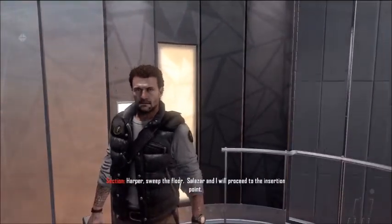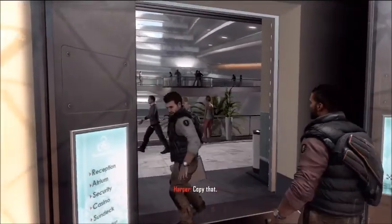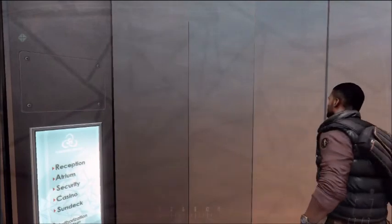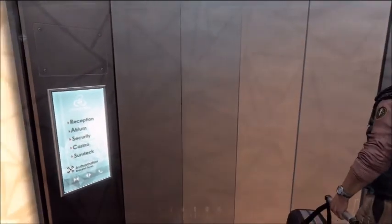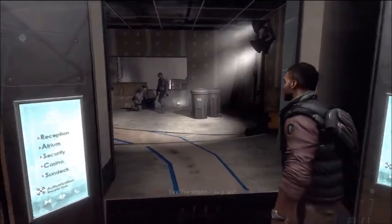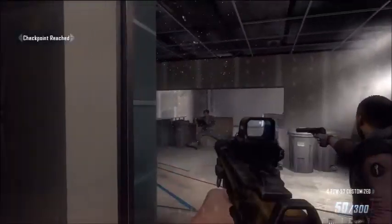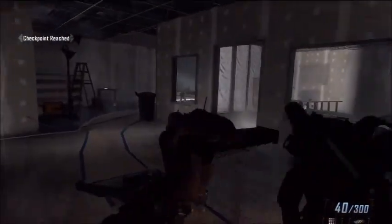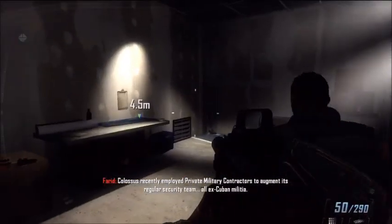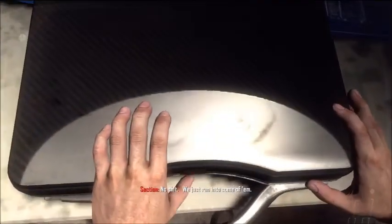Harper, sweep the floor — Salazar and I will proceed to the insertion point. Copy that. All right, now for the real mission. Hey, you shouldn't be in here. Sorry, wrong floor — we have union IDs. Okay, Section, I'm in. Go ahead. Colossus recently employed private military contractors to augment its regular security team — all ex-Cuban militia. No kidding, we just ran into some of them.